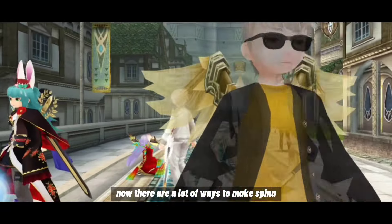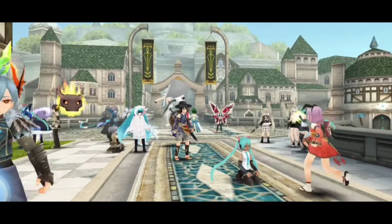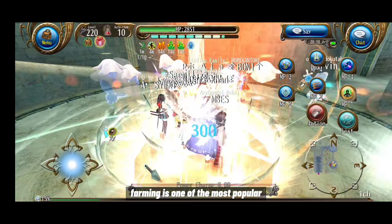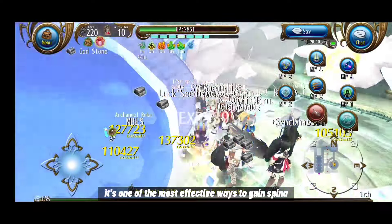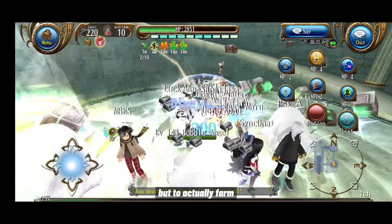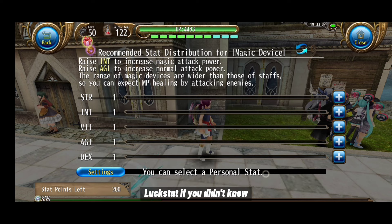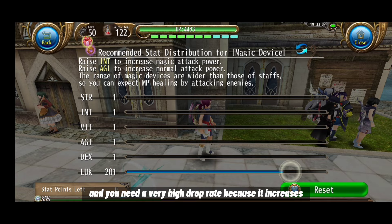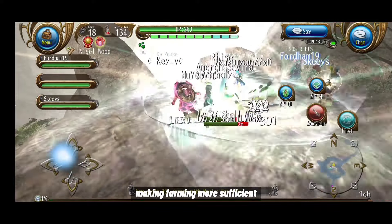There are a lot of ways to make spina and that's what I'm going to show you in this beginner's guide. The first method is farming — one of the most popular, easy, and effective ways to earn spina, especially mob farming. To actually farm, you need a dedicated farmer character with a luck stat, which increases drop rate and the chances of obtaining desired drops in a shorter time.